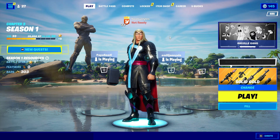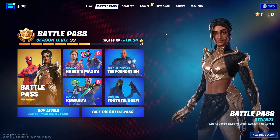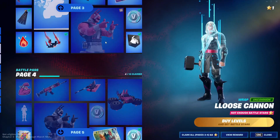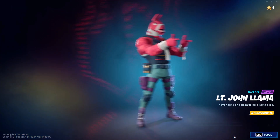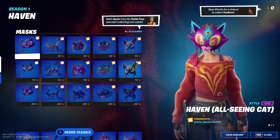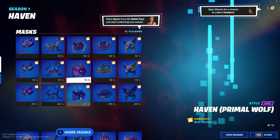First off, all you guys gotta do is just go ahead and go into any skin in the bear pad. I'm just gonna go into this one right here. Click on the rewards on the skin, and after back out like that, back out again, and go ahead and go into heaven masks right here. In heaven masks, click on every single thing that you guys have.